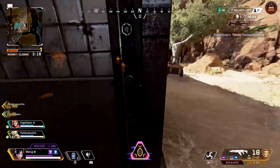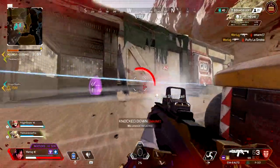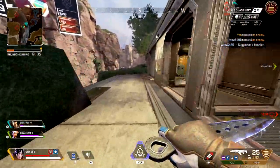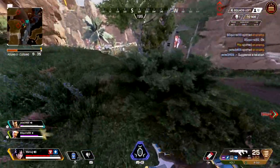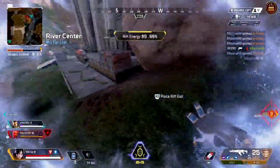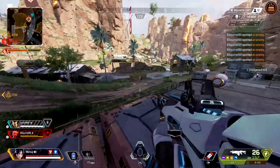Be careful with this strategy because if you're third partying, chances are another team may be around for a fourth party, and if they're bold enough, they could just take your portal. The same can be said amidst a gunfight — if your team is stuck fighting and you hear additional shots from another team trying to third party, using her portal to get your team out is the best play. My tip here is to understand your surroundings, see where the third party team is coming from, and portal the opposite direction so both teams are in front of you. Then once your team is healed, go back in and clean up.